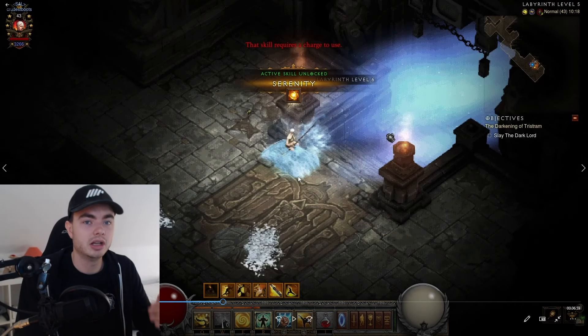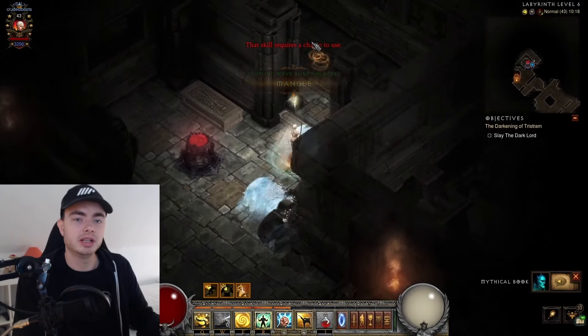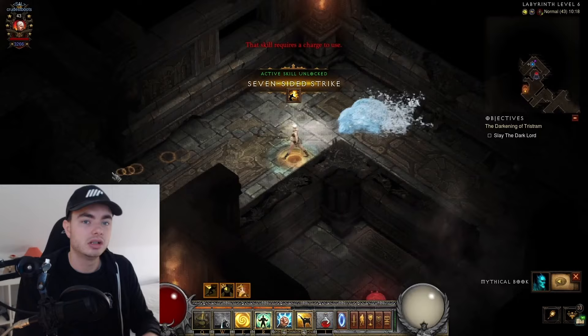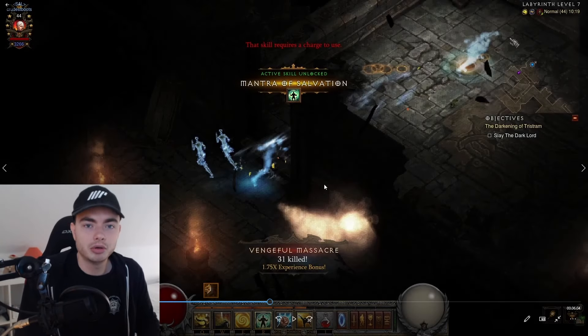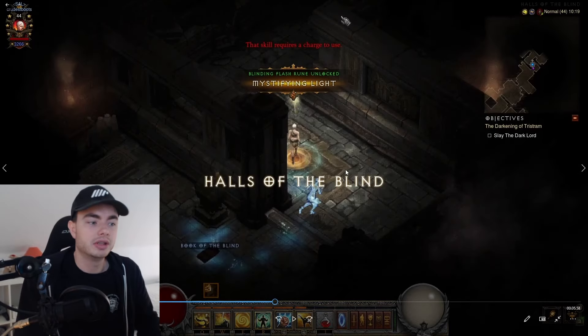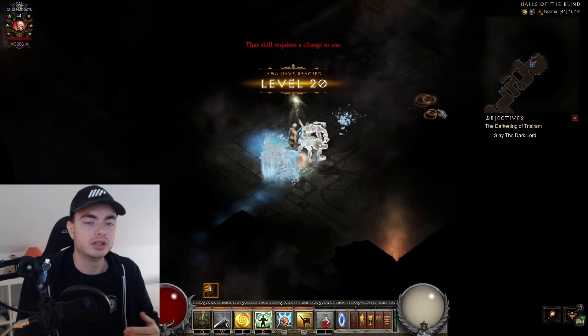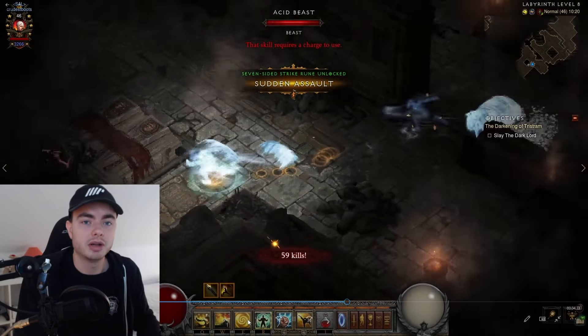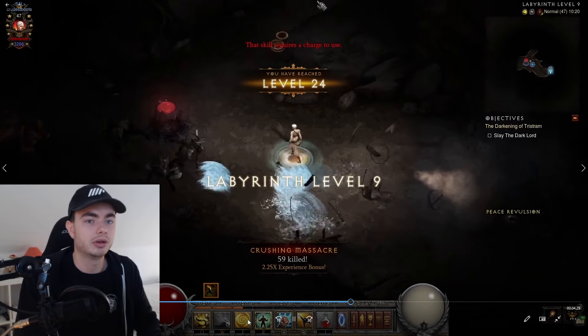From level 5 to level 6, you want to go down and to the right. Make sure to skip side areas — if it's not a Labyrinth level and it's just a boss, skip it for now. In level 7, the most important thing: do not go into the area called Halls of the Blind — this is a dead end, so if you see it, just turn around. As long as you skip that and keep moving forward, it's really easy and you should find the next level just around the corner.